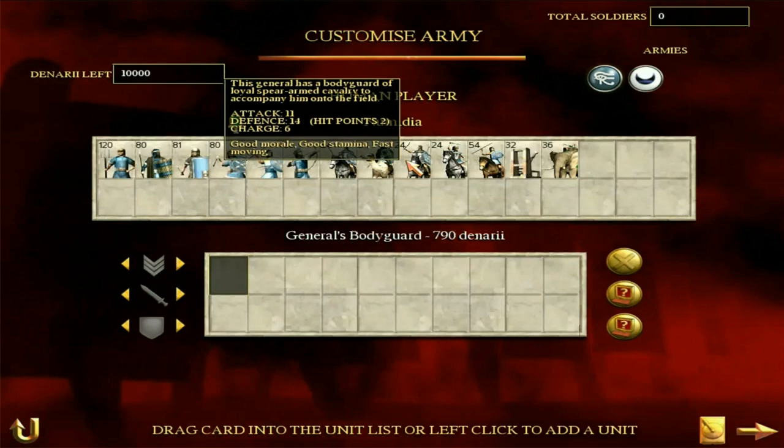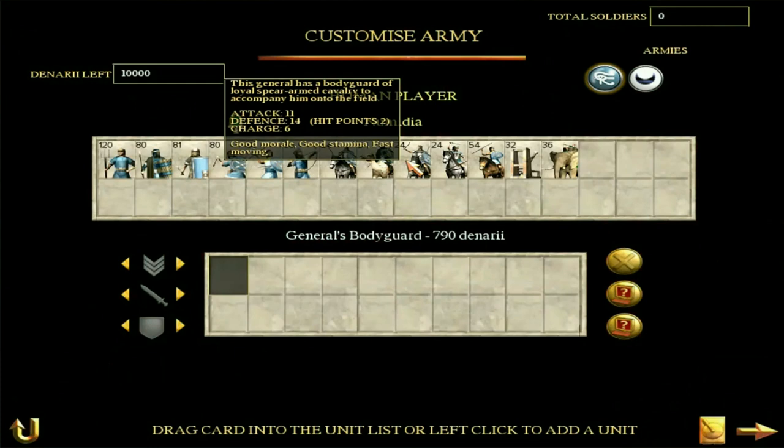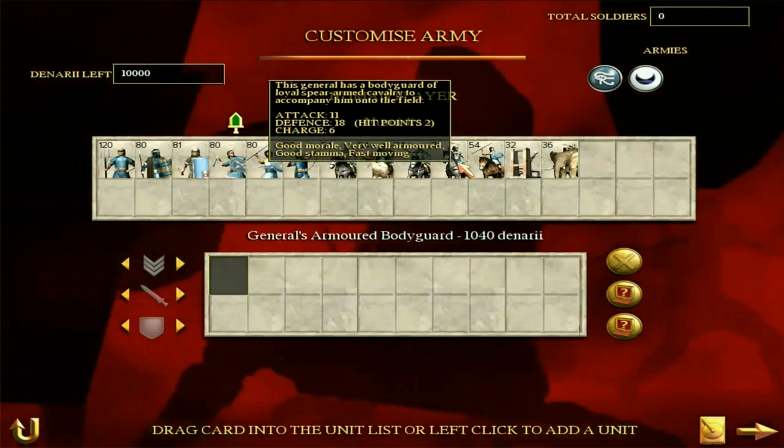Next up, General's Bodyguard. Pretty standard unit - attack of 11 and defense of 14. Good morale and good stamina, of course. This is the pre-Marian General. The post-Marian General is a slight improvement, mainly on the defense. They are also very well armored, so basically they're the same but much better defensively. They're going to last a lot longer and your general is going to be a lot safer.